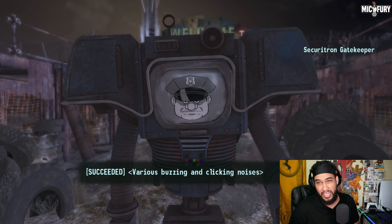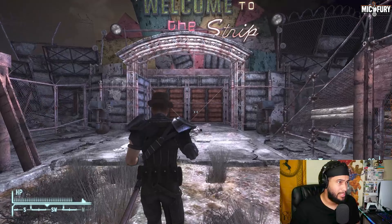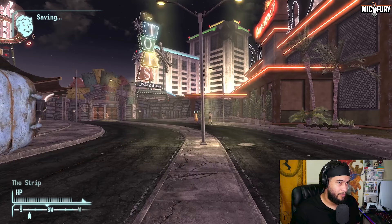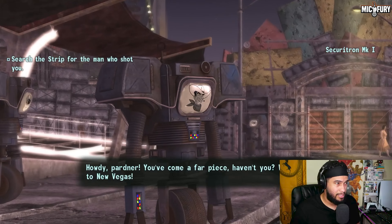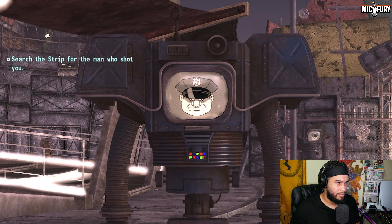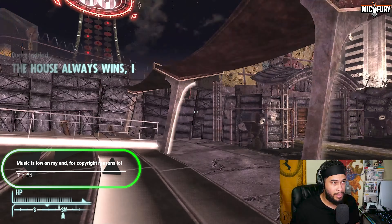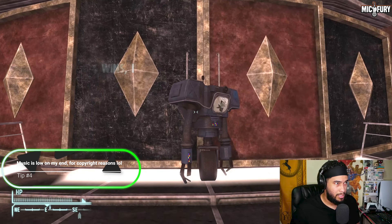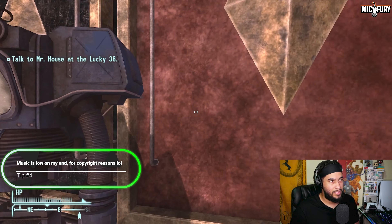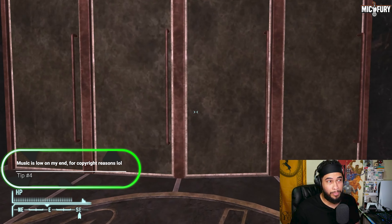If you have 80 Science you can go ahead and just get the free XP. If you don't have that and just have 2,000 caps, you'll be fine going through the gate. Victor's going to come and harass you because that's what he does. Talking to Victor unlocks the quest 'The House Always Wins Part One,' and he opens the Lucky 38 for you — people can react to it opening because it hasn't opened in 200 years.